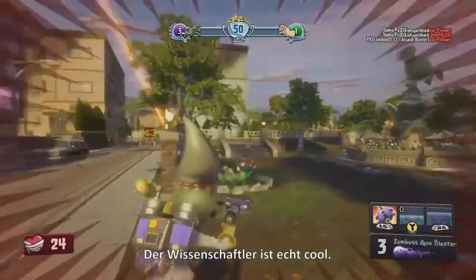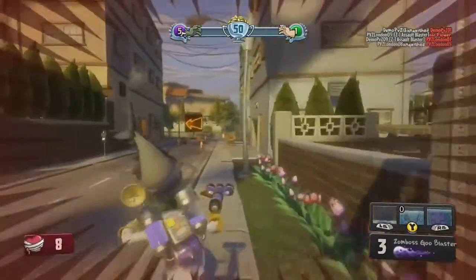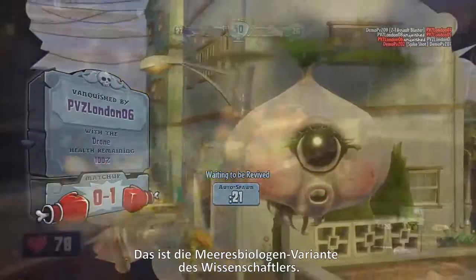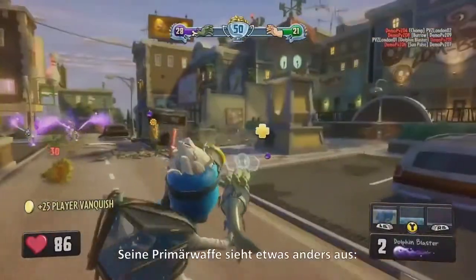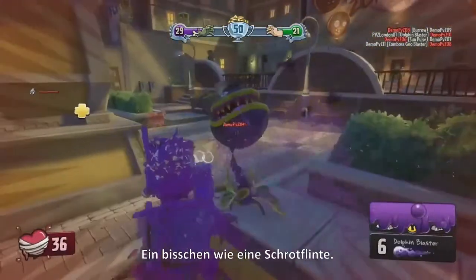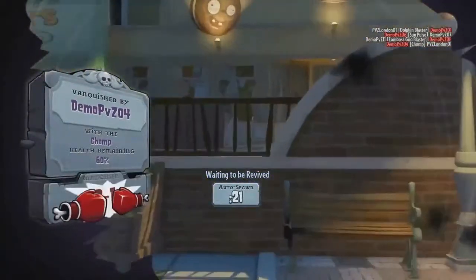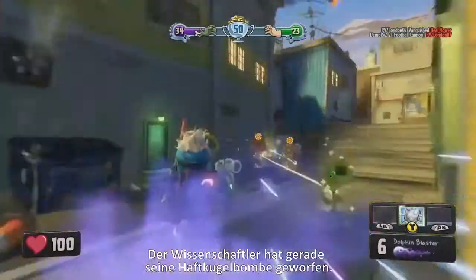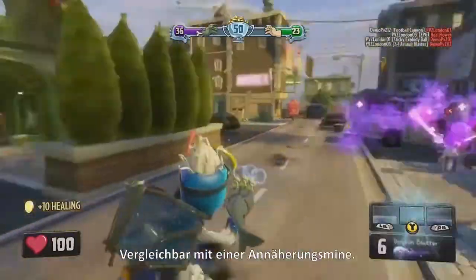The Scientist has some pretty cool abilities. You see his warp right there — it allows him to warp ahead 10 to 15 meters. Here we're looking at the Marine Biologist variant of the Scientist. His primary weapon has changed slightly — it's a dolphin that spews fish guts, a little bit like a shotgun. There he is getting taken out by the Chomper. The Scientist just threw his sticky explodey ball — it'll stick to the world and also stick to enemies before exploding. It's a bit like a proximity mine.